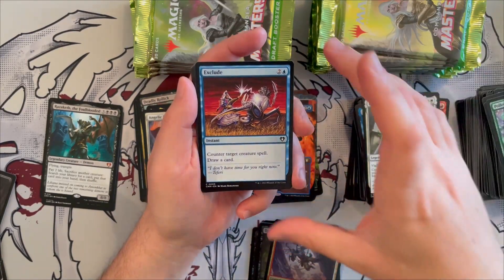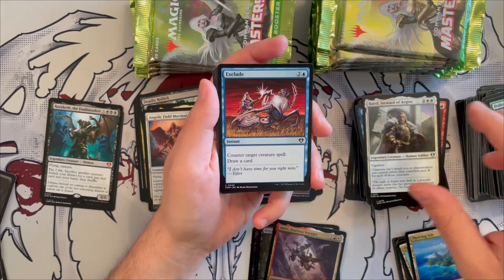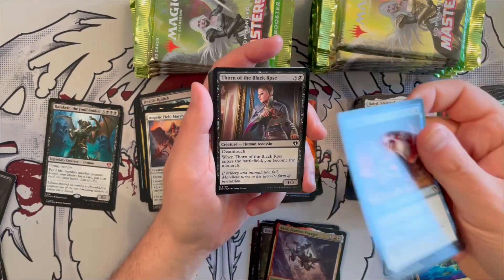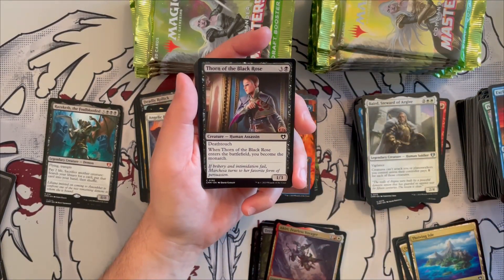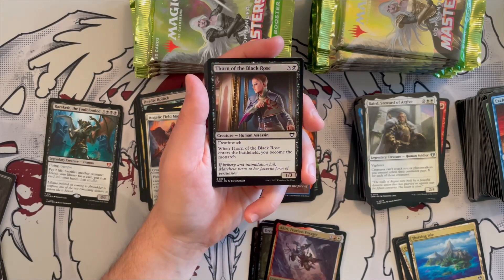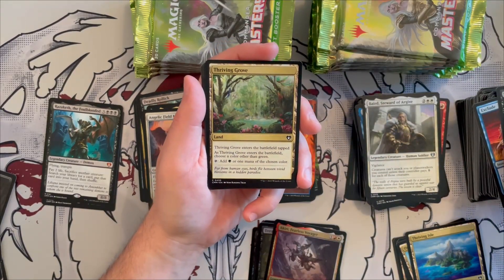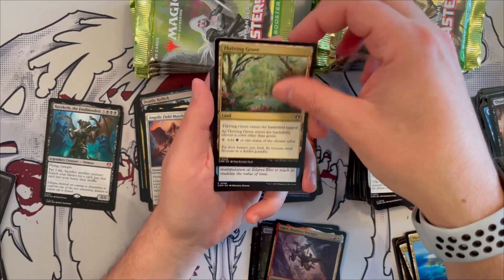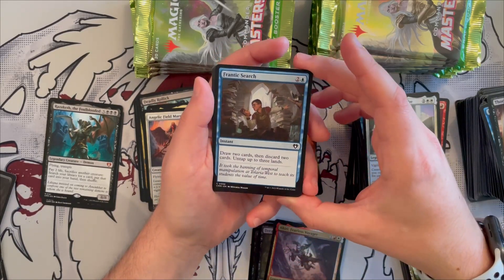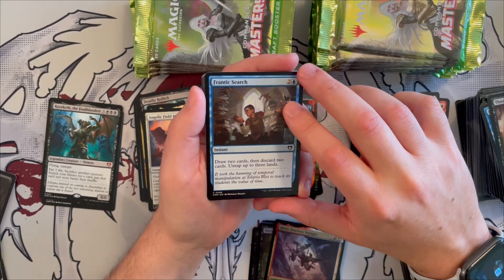Exclude — counter target creature spell and draw a card. Very good interaction. Thorn of the Black Rose is a 1/3 with deathtouch — when it enters you become the monarch. Very flavorful. Thriving Grove is the green choose-a-color land. Frantic Search is an excellent card — draw two cards, discard two cards, and if you have three lands it essentially costs nothing because it untaps them. Path of Ancestry is a classic — great for commander drafting.